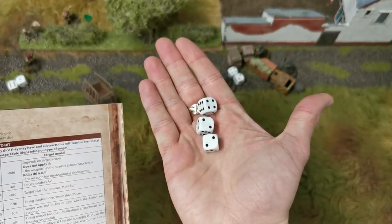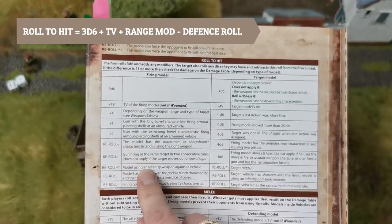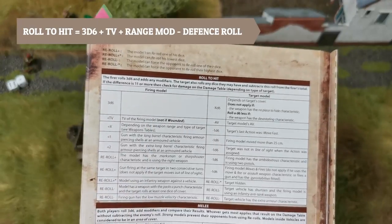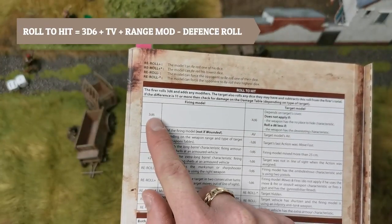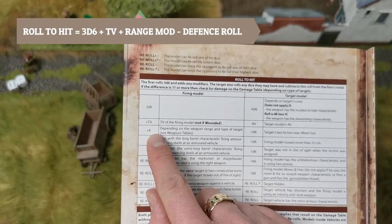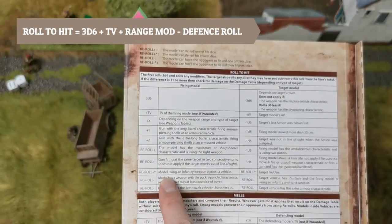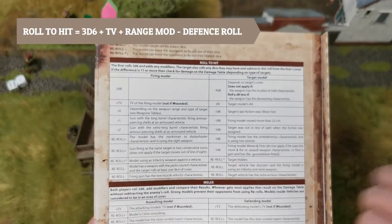When you roll to hit, you roll 3d6. The first modifier you add is the TV of the firing model, as long as he's not wounded — if wounded you lose the skill bonus, which can be quite significant. His skill bonus is 4, so he's rolling 3d6 plus 4. Then check range: he's getting a bonus of 4 for that. So currently rolling 3d6 plus 8, with no other applicable modifiers.